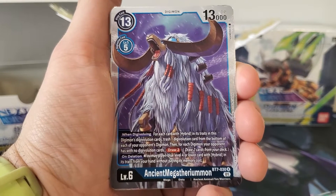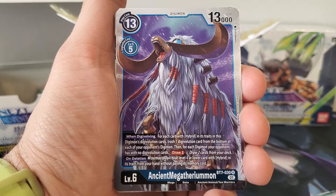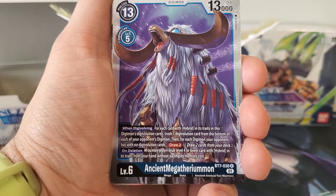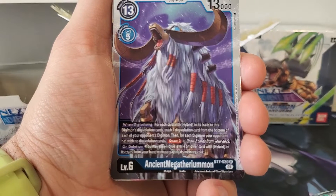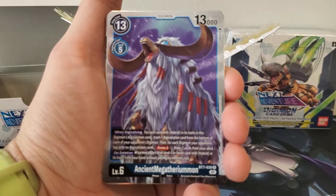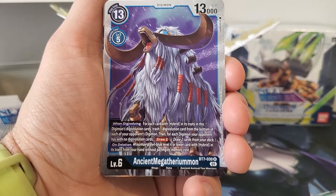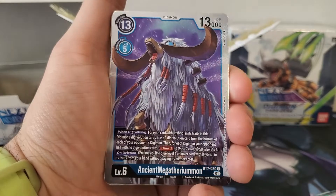He is a 13 play cost, a 5 Digivolution cost, 13,000 DP. When Digivolving, for each card with hybrid in its traits in this Digimon's Digivolution cards, trash one Digivolution card from the bottom of each of your opponent's Digimon, then for each Digimon your opponent has with no Digivolution cards draw two. On deletion, you may play one blue level four or lower card with hybrid in its traits from your hand without paying its memory cost.